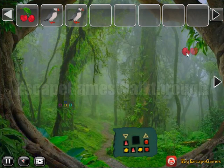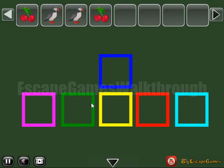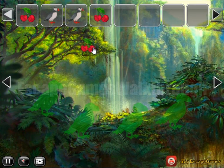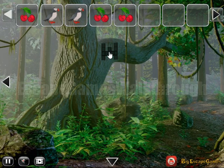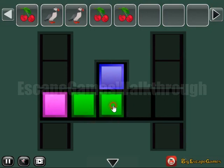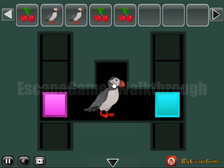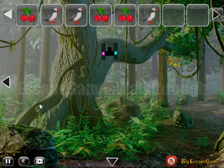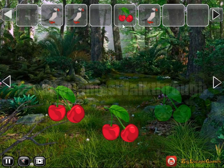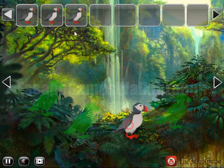Another bird we have. Here's the cherry to take. Now let's look at these colored squares and select the same colors here. This one is for the bloom — green, pink, yellow, red and teal. Here's the place to put three cherries to get another bird. And finally, all these four birds we can exchange for the key.